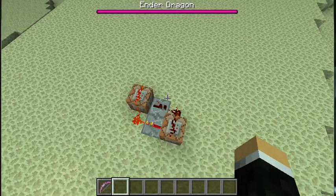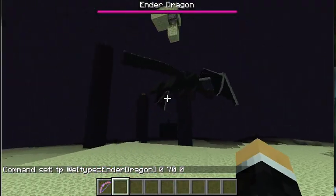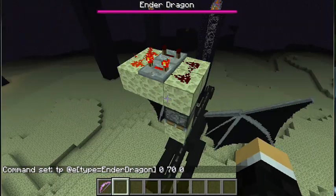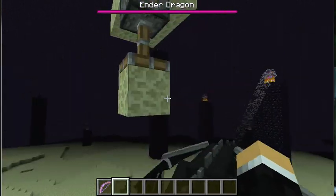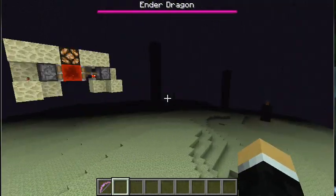This is a contraption to teleport the Ender Dragon to a specific location. I'm using the current snapshot for this — it's not technically needed, but it makes it a lot easier to demonstrate, because obviously I don't have to worry about flying after the Ender Dragon all the time. This is just a clock with a piston that, if the Ender Dragon rises up, pushes it down again. It's not currently needed, but it will be in a bit.